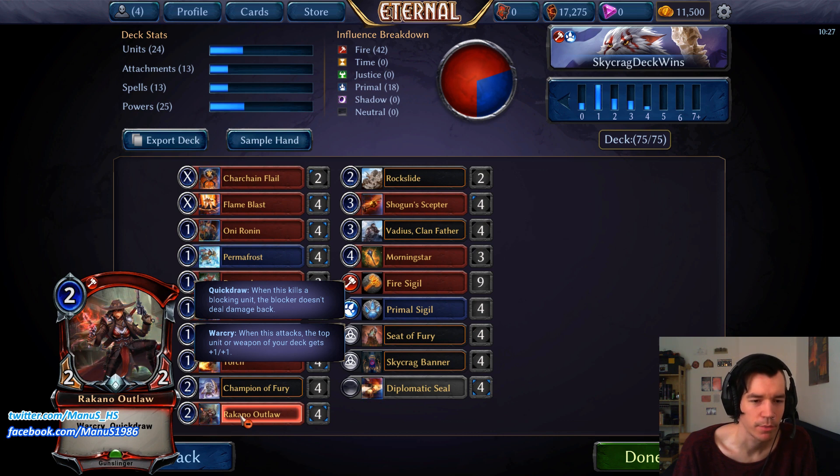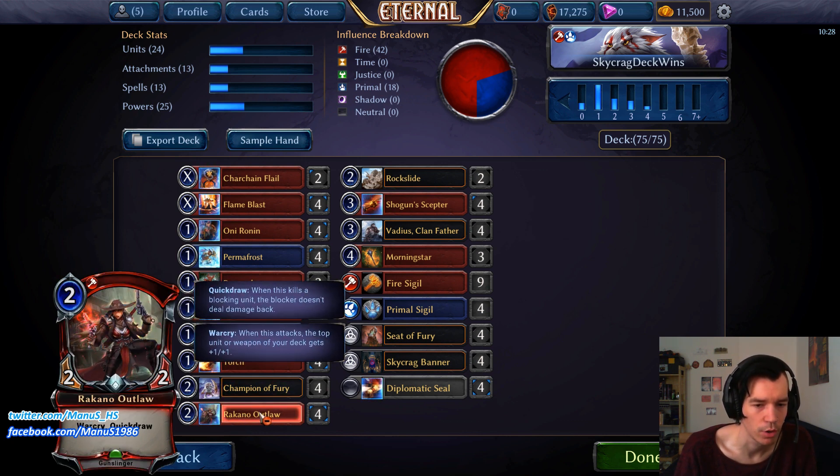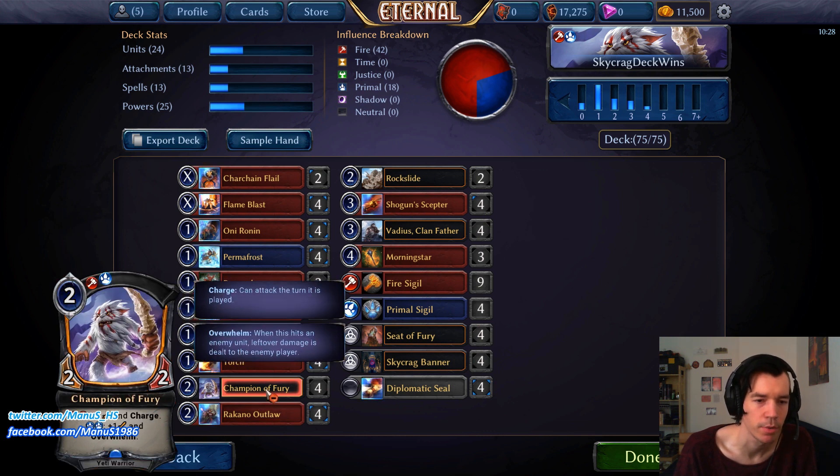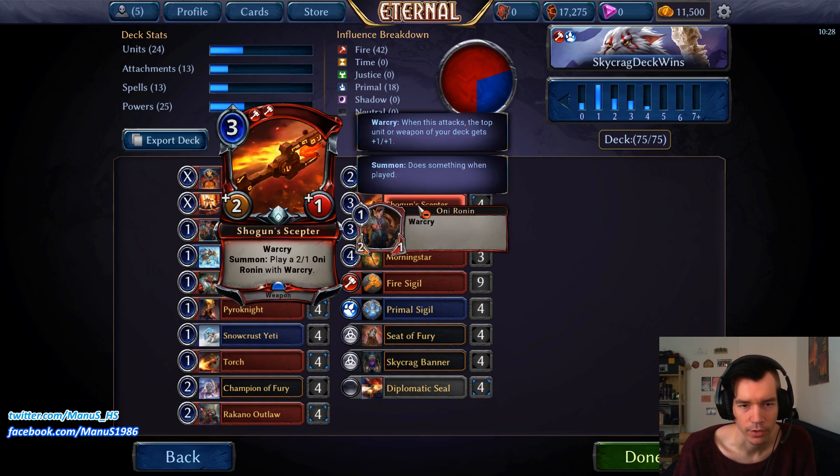Next we have Rakano Outlaw, the other premium two-drop, providing additional war cry triggers, a good target for combat tricks and weapons, and synergizes well with instant-speed burn spells like Torch and Rock Slide. Usually if you have the choice between Champion and Outlaw on turn two, always play Outlaw because of the war cry triggers — you can play Champion a turn later, give up like one damage, but get a war cry trigger which is usually worth much more.